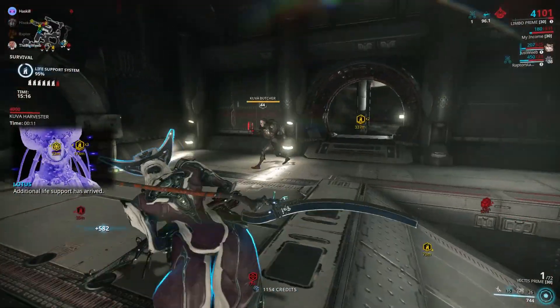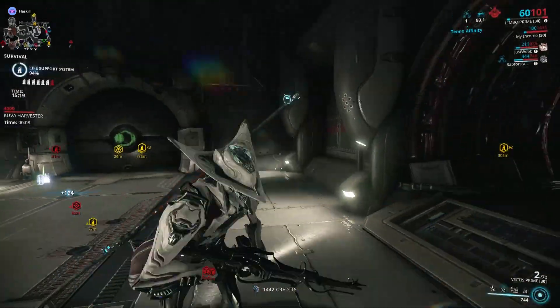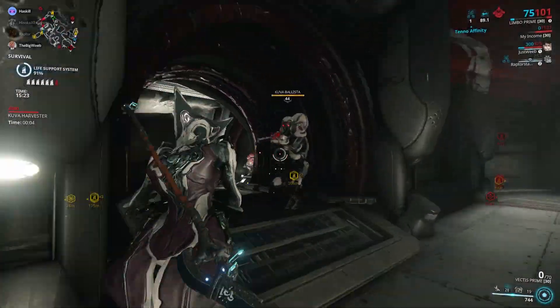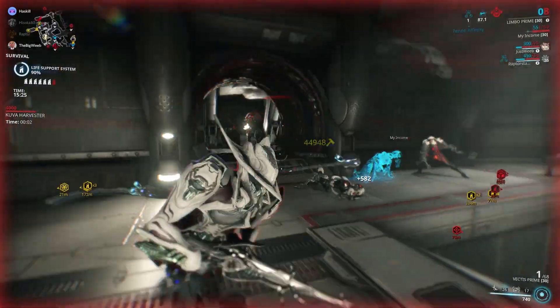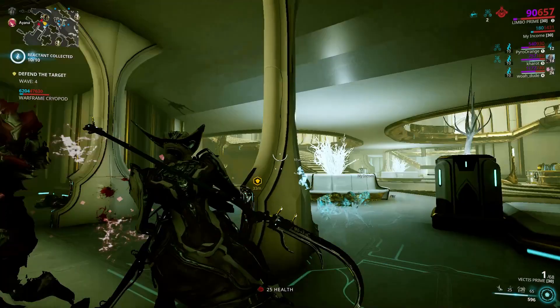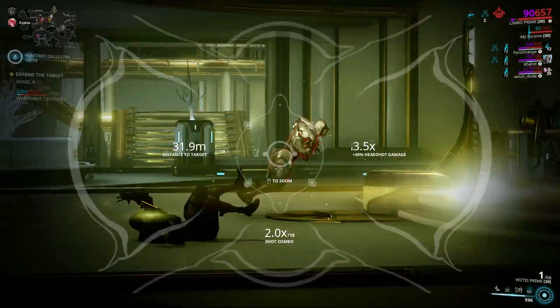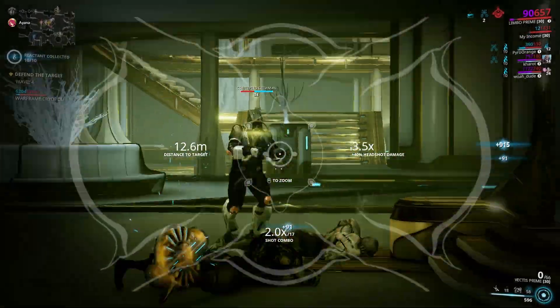Unless you get lucky with people using vaulted relics, you better pull out your wallet or do a lot of trading for plat, because you can expect a full Vectis Prime set to cost somewhere around 150 to 200 platinum. But that might actually be worth it, because the Vectis Prime is undeniably among the best of the sniper rifles thanks to its very high base stats.